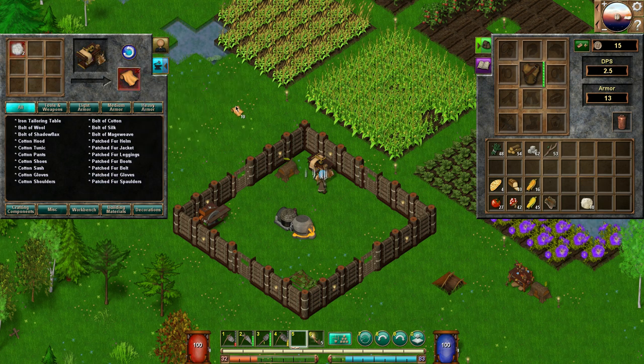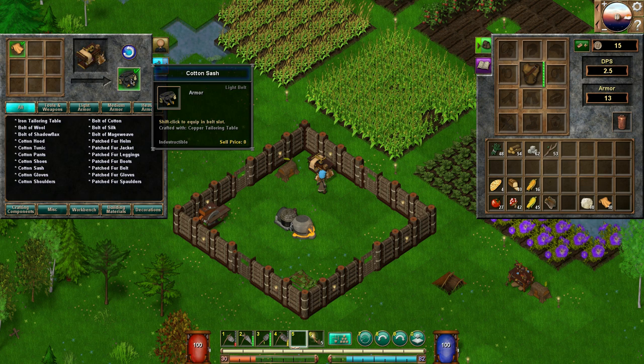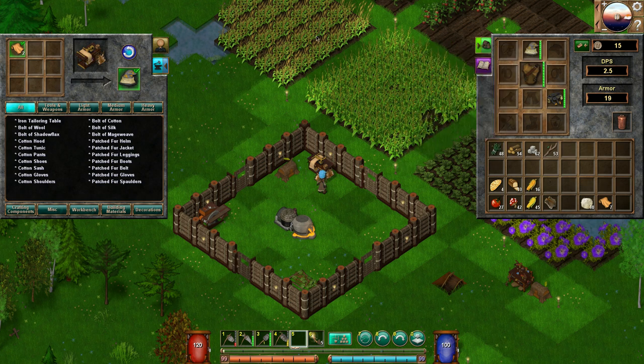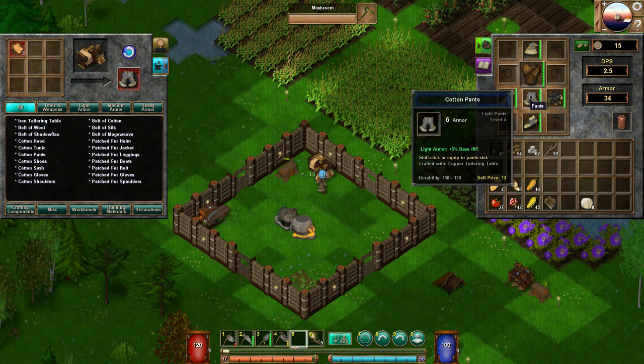I can make 10 of these — let's do the full amount. Okay, 10 made. Now let's see what we can do with this stuff. These are shoulder pads with base intelligence — cotton is for a magician type. Let's do a cotton sash like a belt. There's the belt slot. Let's do the hood — head, we got 7 left. Gloves, let's do gloves. Boots — shoes.